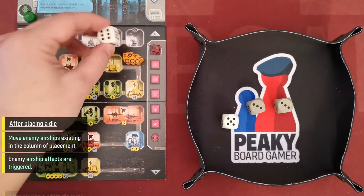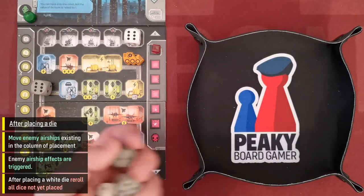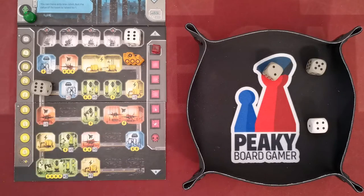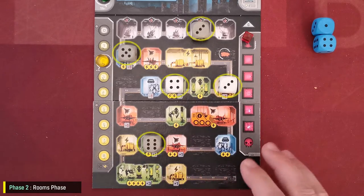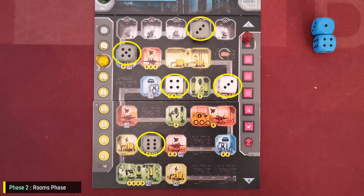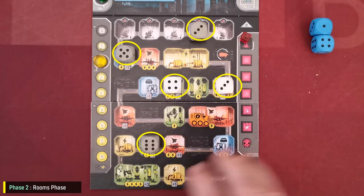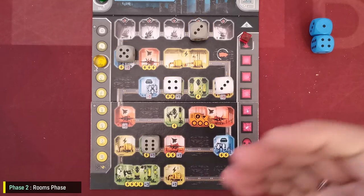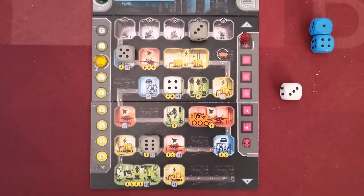Explosion spaces are where enemy airships are vulnerable to the player's attacks in the next phase. Last but not least, after placing a white die, the player must re-roll all of the rest of his dice. In the rooms phase, the player resolves the effects of all rooms activated with dice in the previous phase, in any order. After finishing with each room, he removes the die or dice from the board.